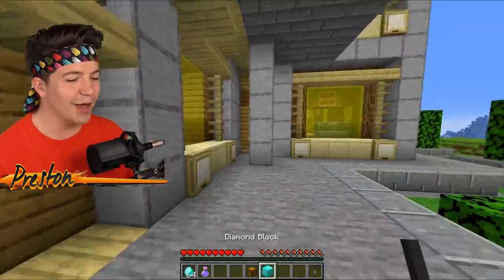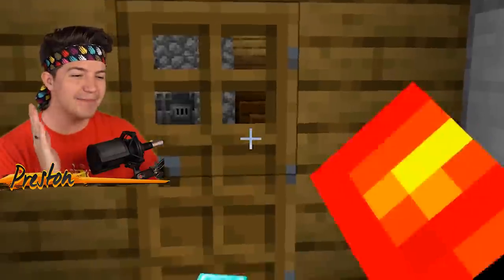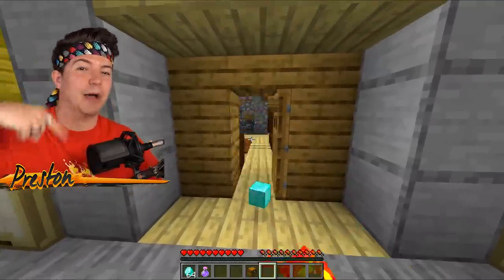This is the tricky part. We've got Sundy on the second story. I'm going to drop one of these blocks down here, spam his door, and hopefully he comes inside and picks up the block.